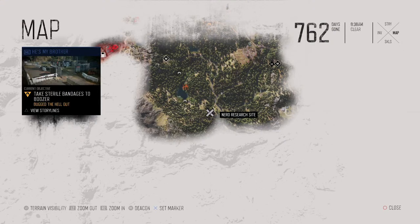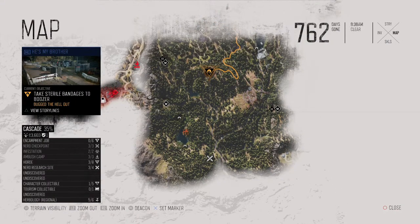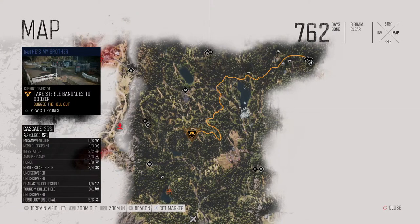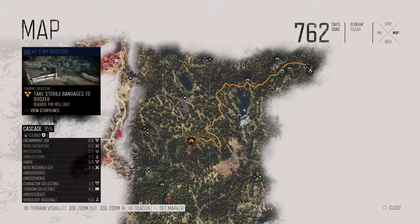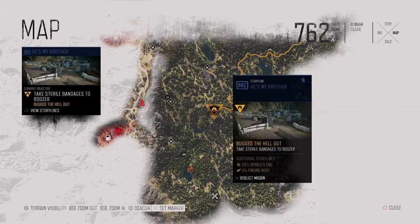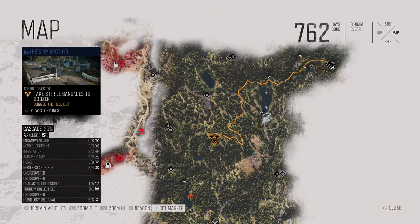I think I need Level 1 Nitro on the bike before I can get down here and do this. Since I have finished clearing the map in Copeland's area, I'm going to go ahead and start doing story missions. That's the way I like to do it — I like to clear the map first.